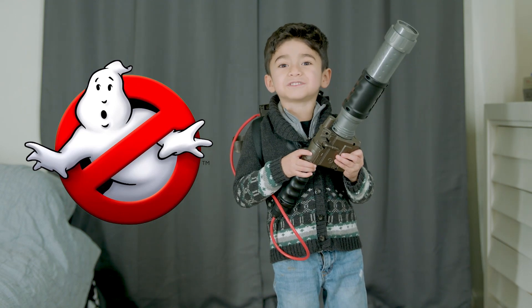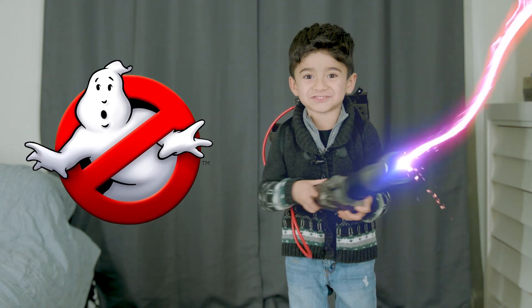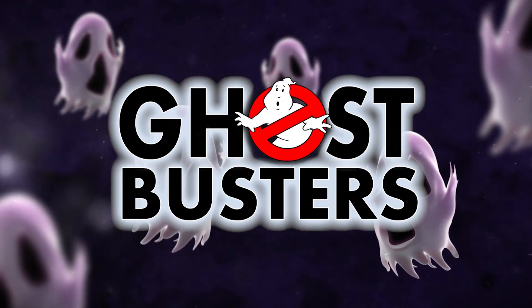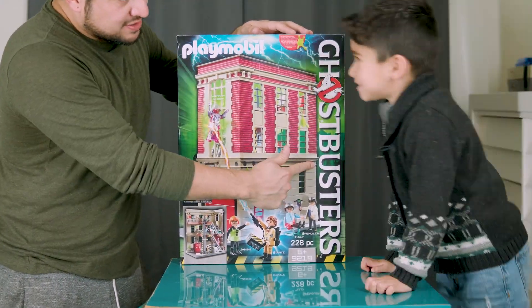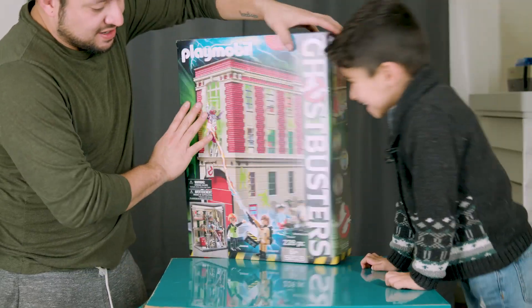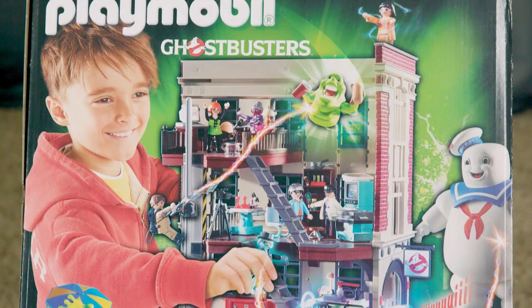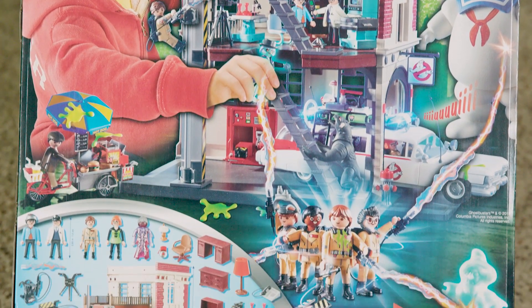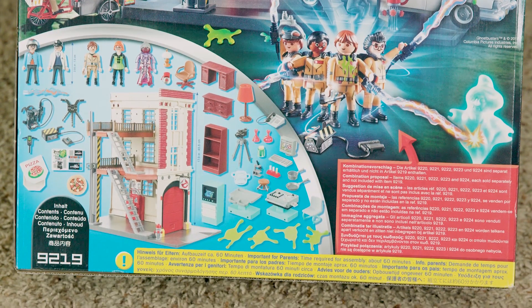Today we're going to do the Ghostbuster Firehouse — the Playmobil Ghostbuster House. What does it come with? Let's see what it comes with. Who's that guy? The Keymaster? It looks like Egon, sorry.